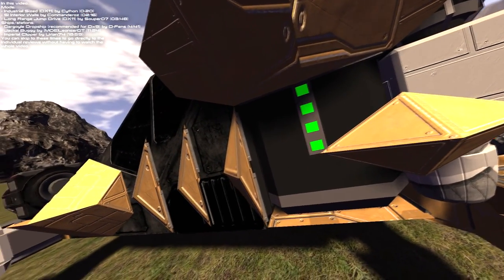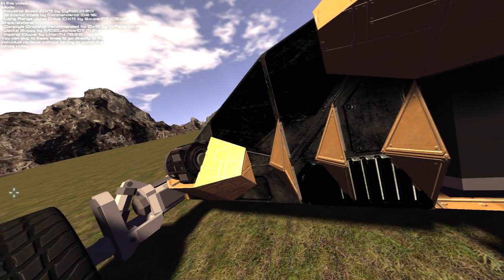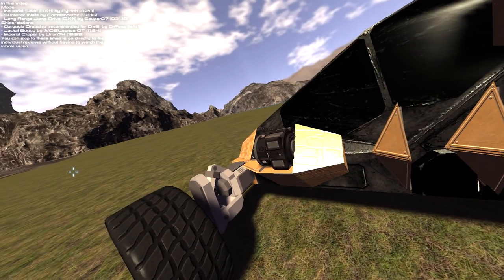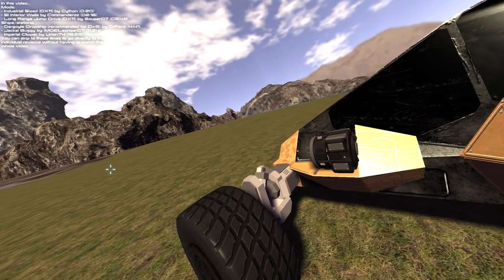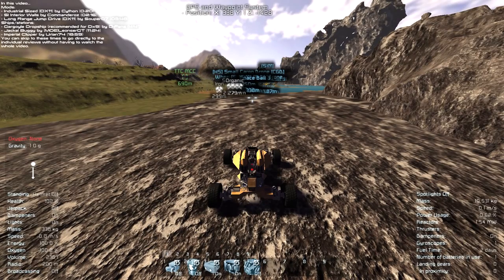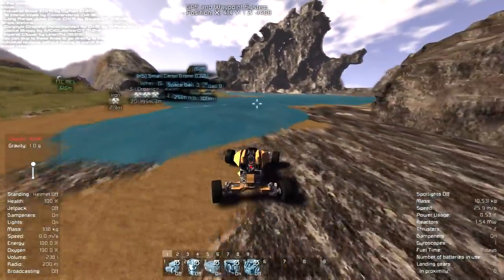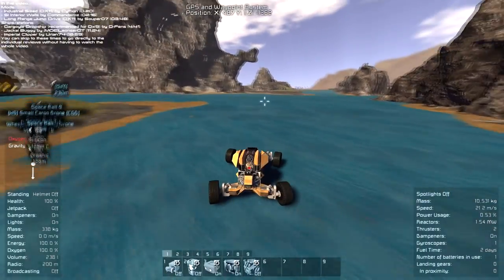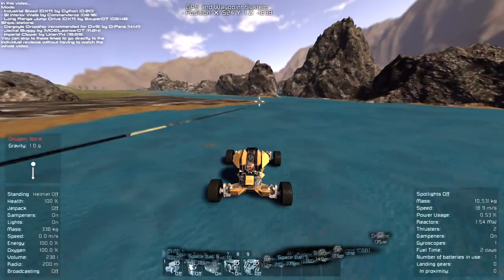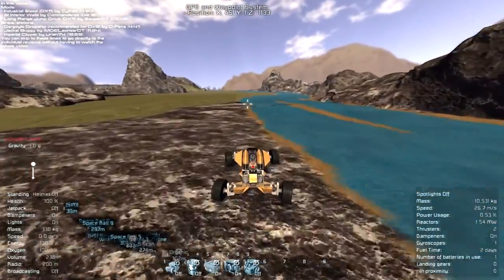It doesn't really produce that much power, so you may want to kick the power up to get over even more challenging terrain. I like the detail on the side — it's got a headlight, and the side things remind me sort of of a fish. It looks cool; it's definitely a distinct, very alien-looking buggy — not really what you'd expect from the Space Engineers Steam Workshop, given that many designs tend to be more human-looking. I'm not sure if I'm even making sense at this point, but I very rarely do on this channel.